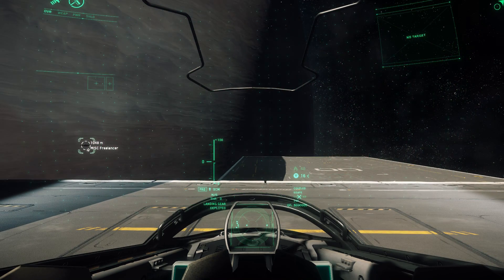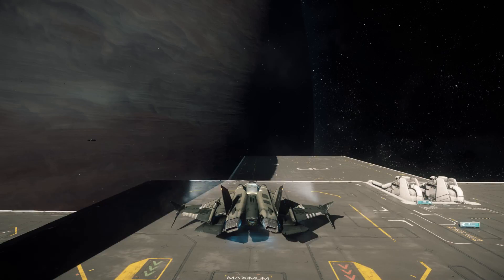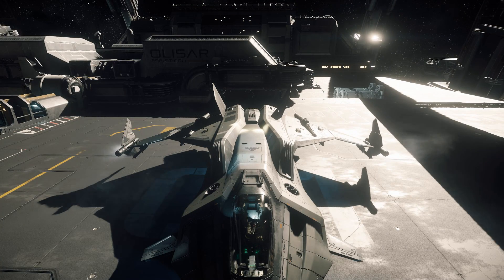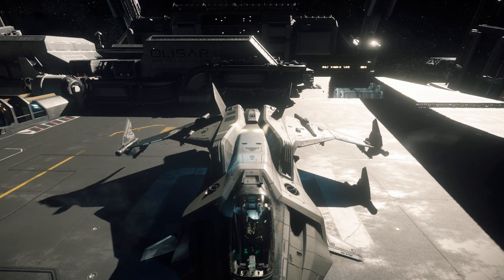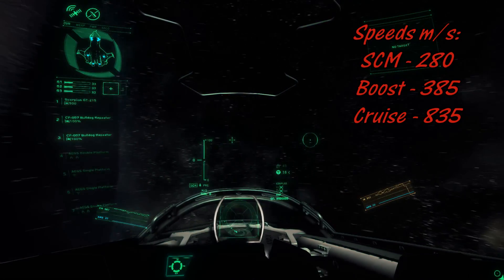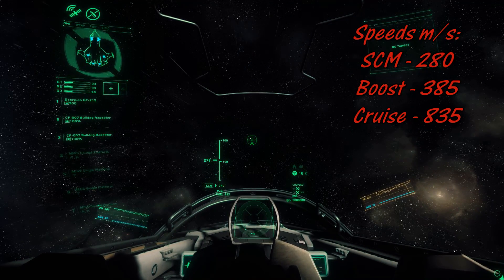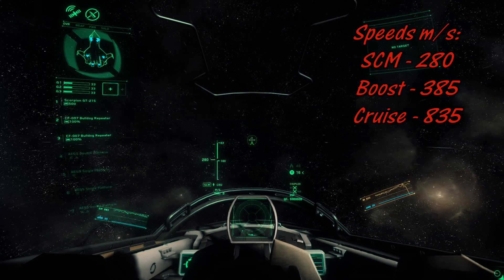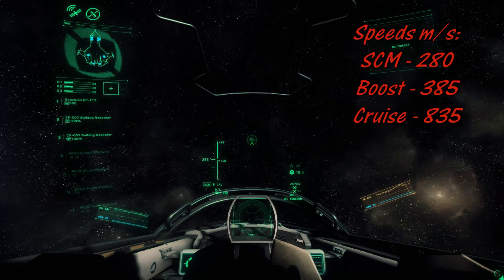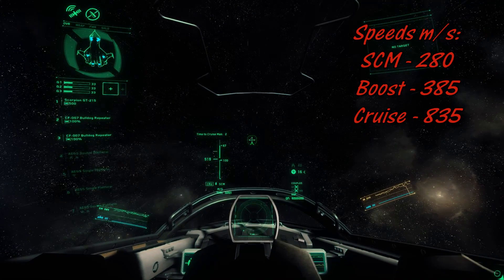Before getting into the combat, let's take a look at the speeds. One thing to remember is when you're maneuvering in this ship, be very careful about blacking out or redding out — this one used to be notorious for making people black out. It's gotten a lot better with recent updates. Space combat mode starts off at 280 meters a second, not bad. The boost goes up to 385, and it cruises at a nice and speedy 835 meters a second.